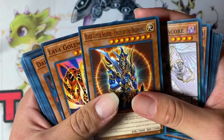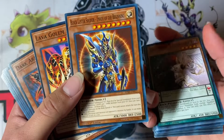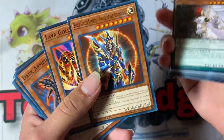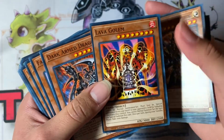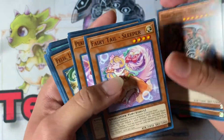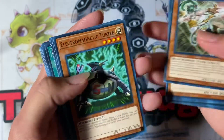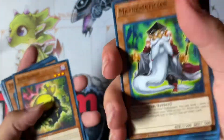Black Luster Soldier — common reprint, now easier for goat players to get it, though goat players are kind of rarity-conscious. Perfect for people who are starting out. Lava Golem — beautiful. Dark Armed Dragon — I think it's at three now or two, I forget. Performance Trick Clown, Armageddon Knight — a good card. Lights from an Archer, Electromagnetic Turtle, Mathematician.